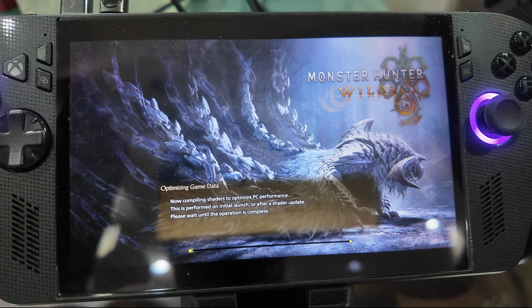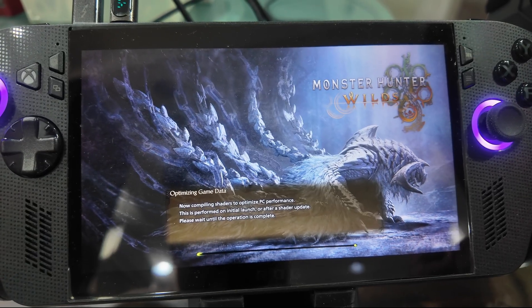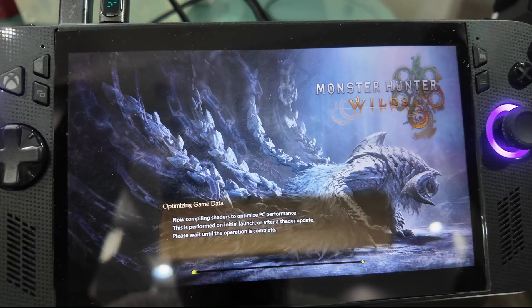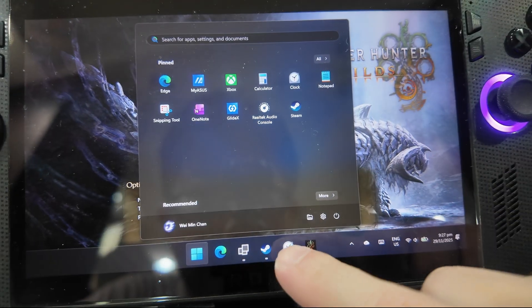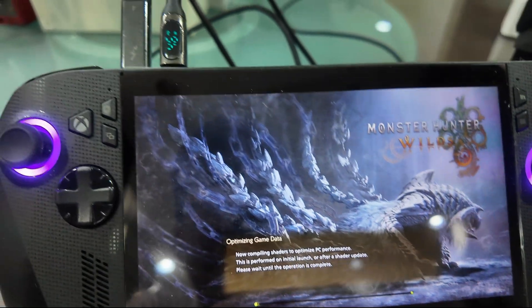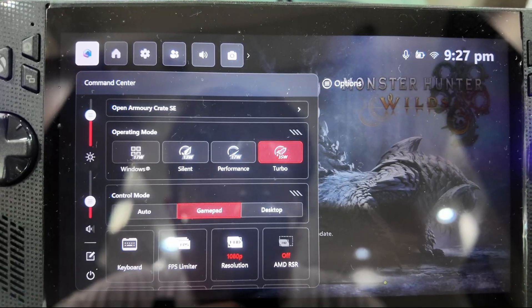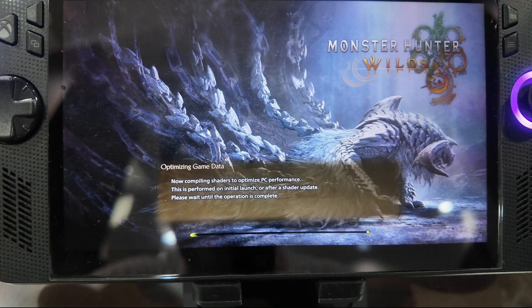Ideally this is only supposed to happen every time your graphics drivers update, but unfortunately it takes a really long time depending on the game — and Capcom games take a hell of a long time. So let's start a stopwatch and see how long it takes. I'm on turbo mode, running full 35 watts. Let's see how long it takes to compile shaders.